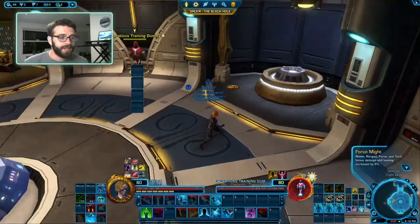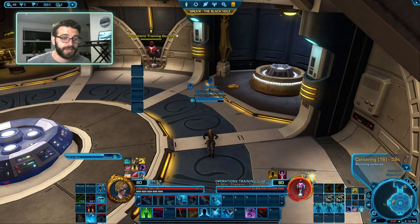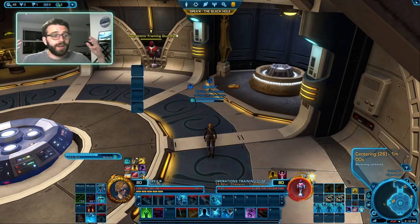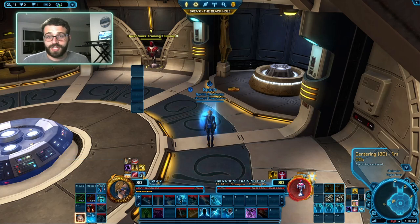This is optional if you want it for every fight. If you use a Regen, you will slowly build 30 stacks of Centering. If you run out of stacks and you're walking up to a Silver or Gold mob and want those stacks ready, you can sit down and use your Regen to build them. We want to open every major fight — like a boss in Operations — with 30 stacks ready to go.